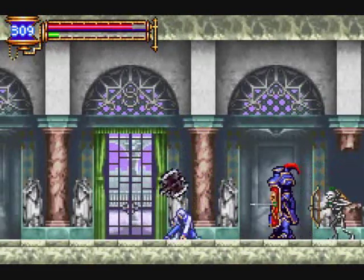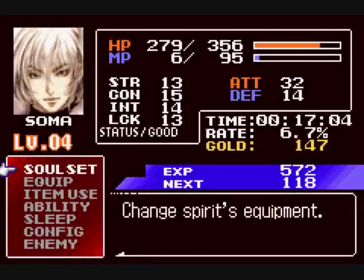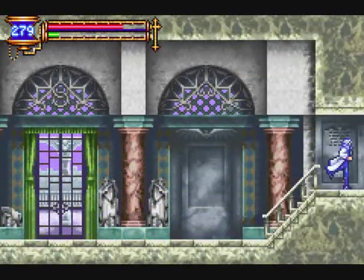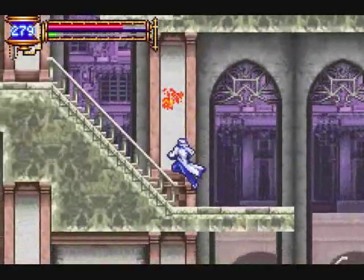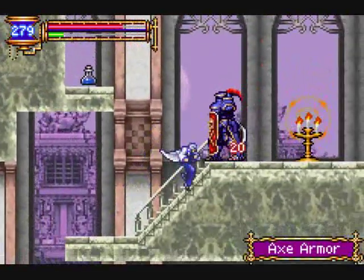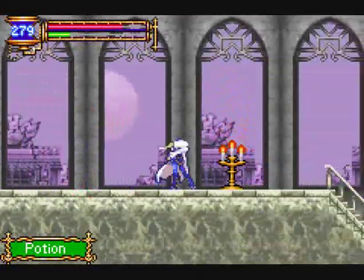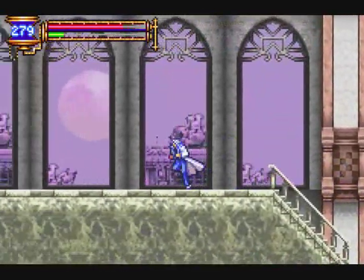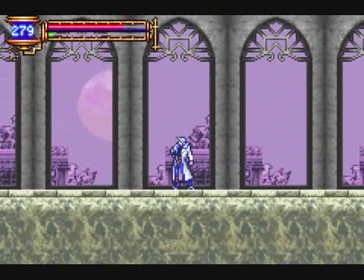I'm out of magic power. Switching back to Merman, I think. Can't quite do anything to get up there yet — can at least get that potion. Sadly, can't quite seem to make that jump. Either you just have to be pixel perfect, or there's something I don't have yet that I need.